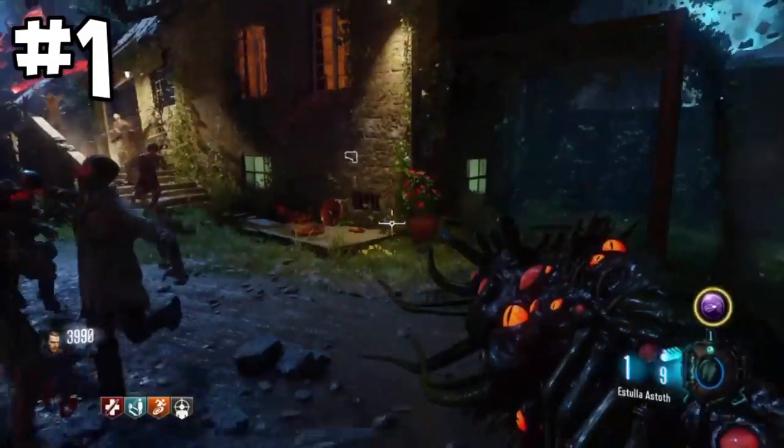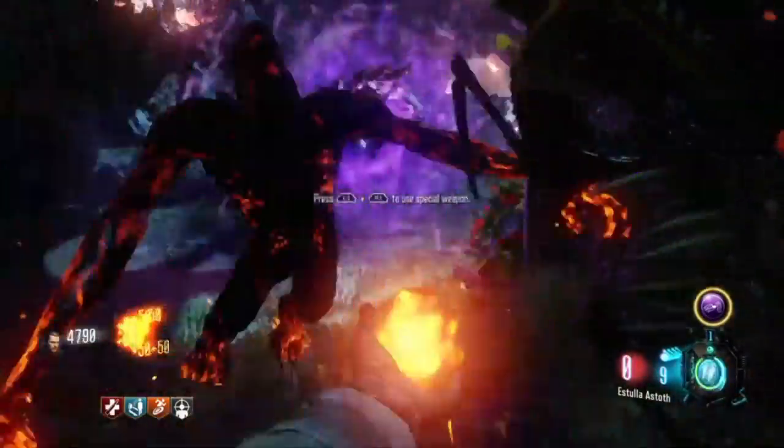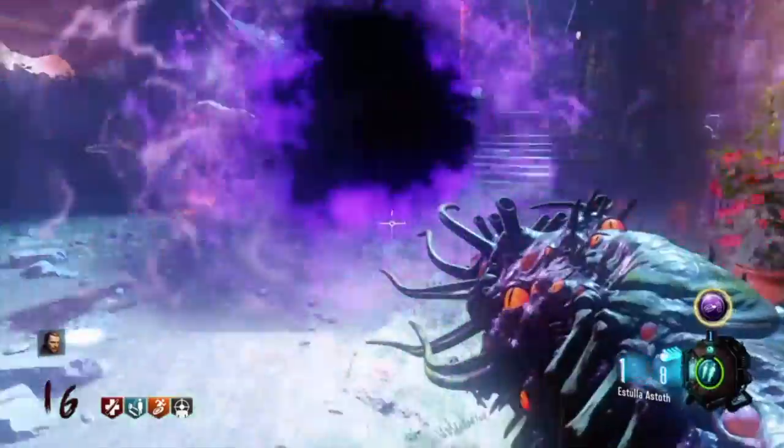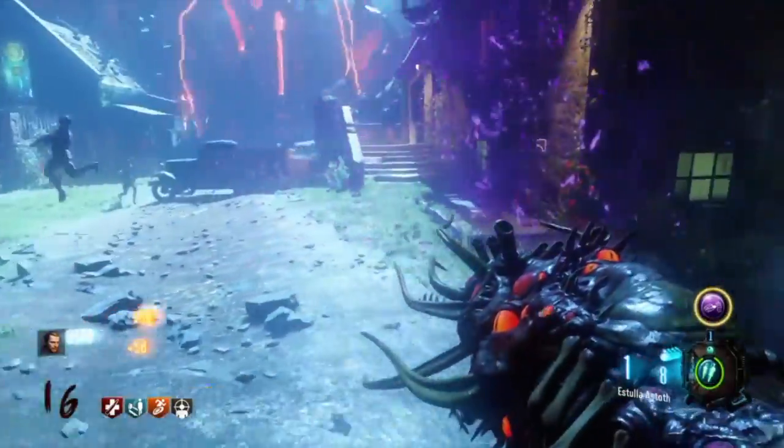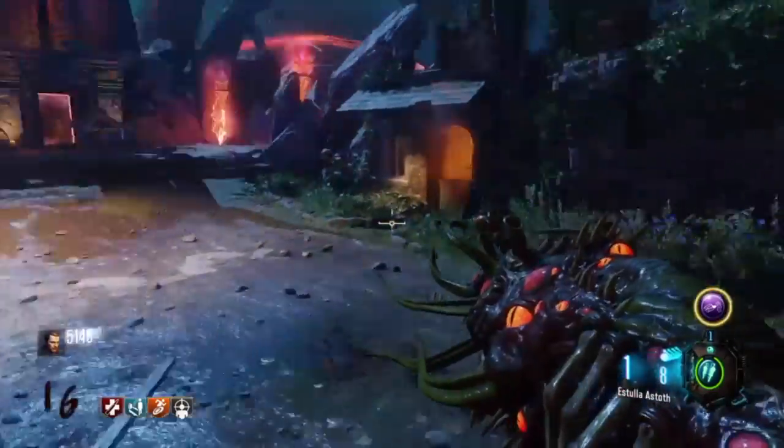Coming in at our number 1 spot as the best wonder weapon in all of Call of Duty Zombies history — it's the Apothicon Servant from Black Ops 3. What else could it be? This gun described in one word — or really six — is a get-out-of-jail-free card.